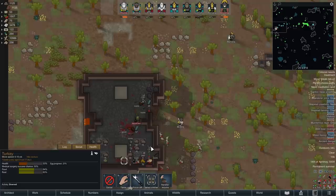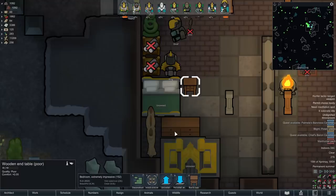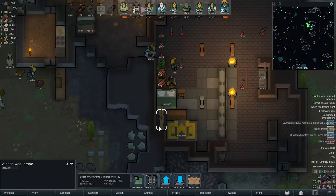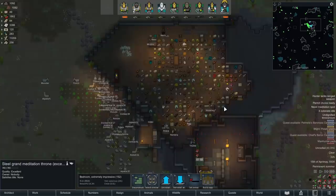We'll strip this place out and get out of here. We've got a little bit of extra insect jelly, slowly collecting quite a bit of that. Let's pack up and start moving out. A couple of construction projects before we leave: Grand Meditation Throne, a wooden dresser, a royal plasteel bed, a wooden end table, and alpaca wood drapes. The reason I made the bed out of plasteel is it takes ages to make and plasteel doesn't burn - flammability is 0%. Steel Grand Meditation Throne is much quicker to build.